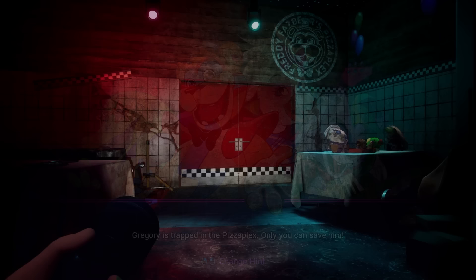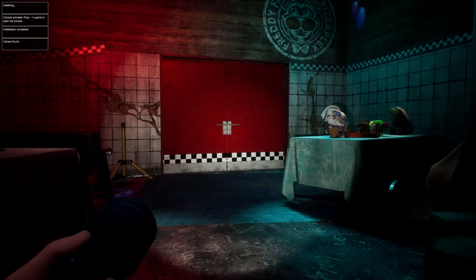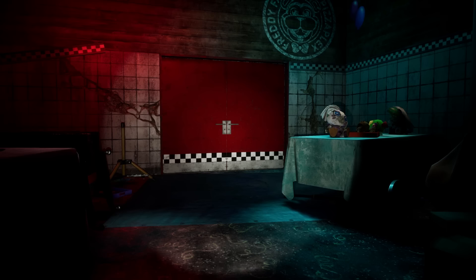So we do have our hacks on. Let me turn it on real quick. You see that on the top left? Camera found. Now we can go ahead and toggle debug camera. Let's go ahead and start flying around.